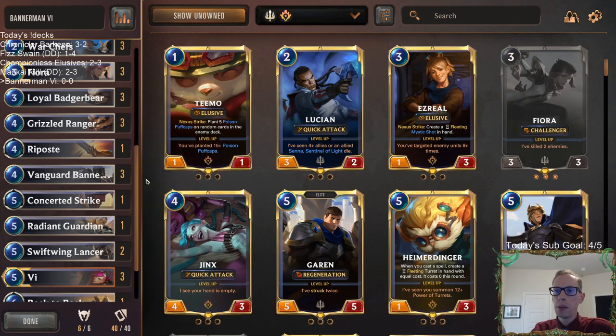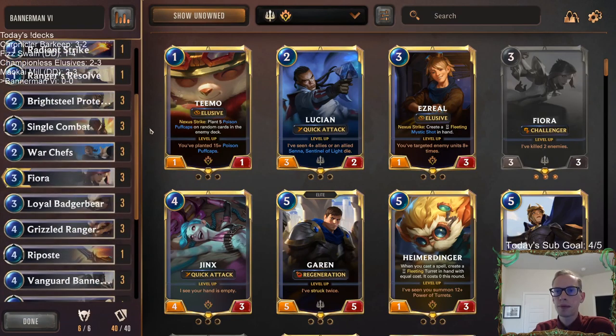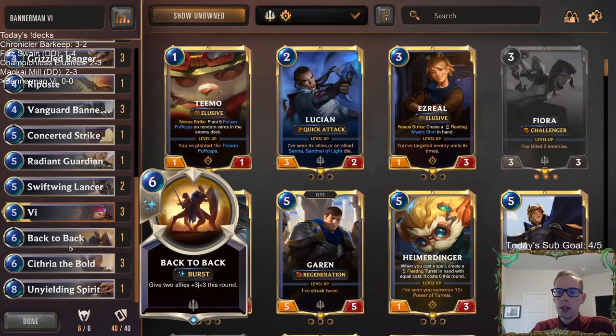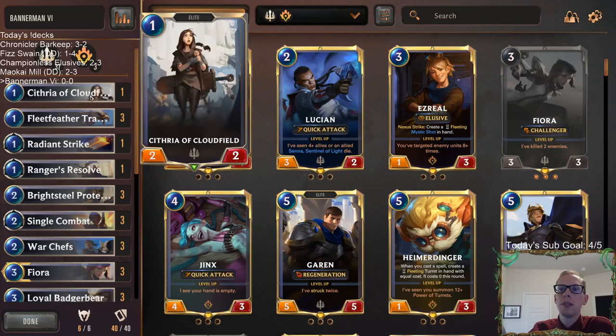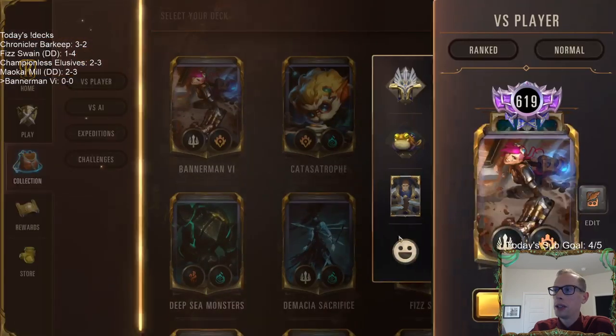We don't make it easy on our opponent by having different options at different times. Besides that, we're doing our regular curve out — we've got Single Combat as our three-of, and then we're just curving out with Fiora and Vi. Getting one extra one-drop besides the Fleet Feather Trackers. I don't love going three Cithrias because later on in the game Cithria is such a bad card to draw, so I'm going with more spells instead.